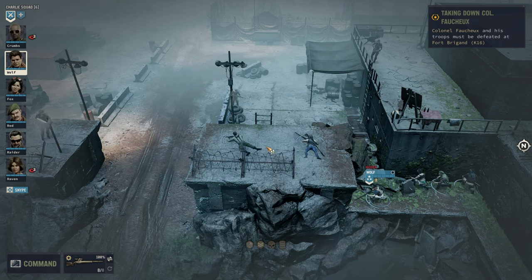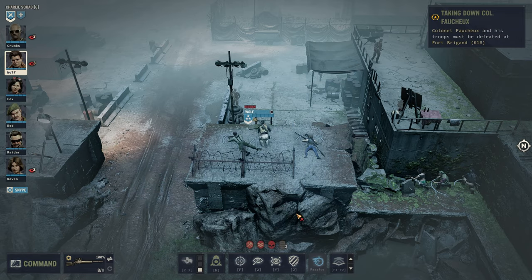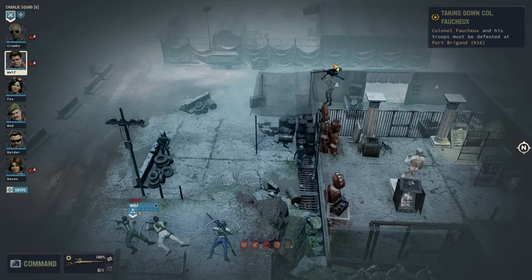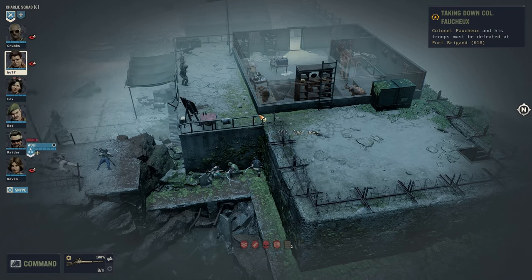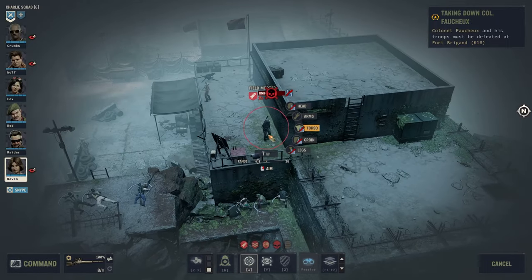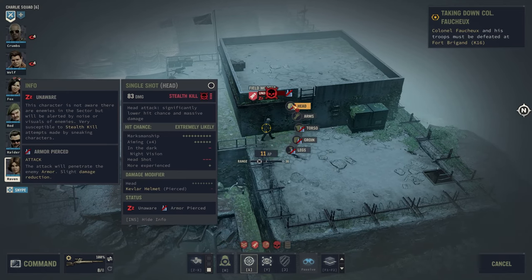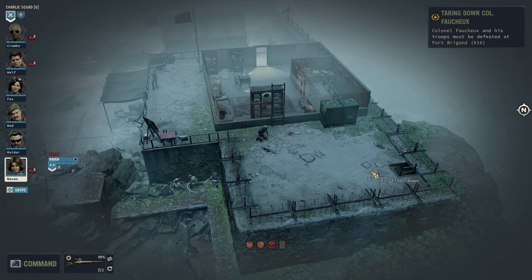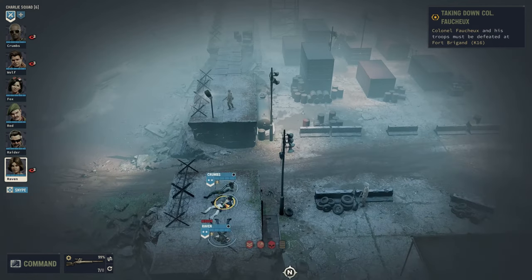Wolf is on the prowl. So what do we have? How does it look up here? You are actually going that way — I hope they like surprises. Since you are behind this corner here, let's go for this guy. One down. Going undercover. There could be a patrol coming up here. Let's go for this.